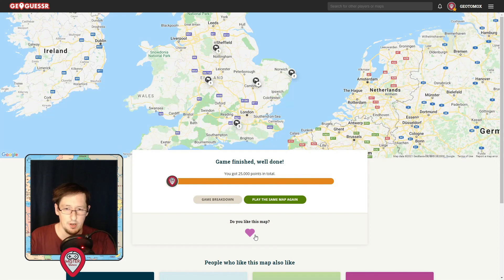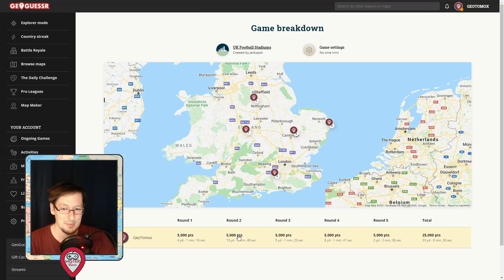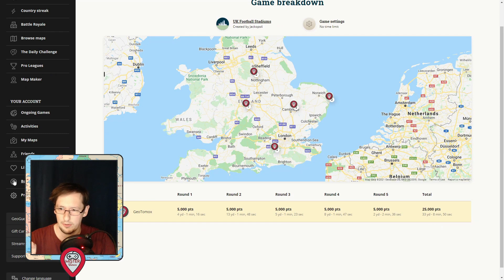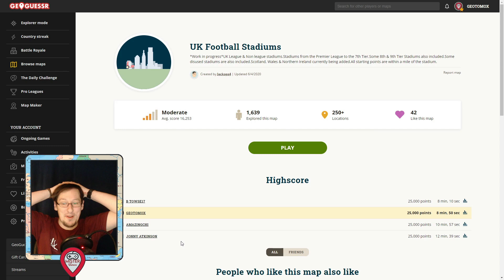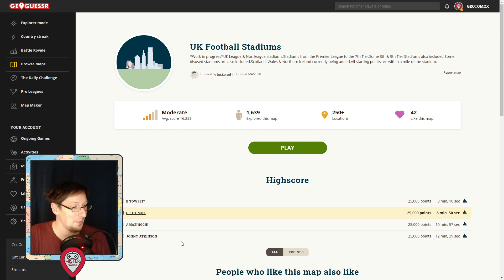We've got max points. Was that a good round? That felt like a good round — 8 minutes 50. We haven't taken top spot, have we? We haven't, but we've beaten Chi. Chi, that is a challenge down to you now. And we've beaten Johnny — we've beaten our nemesis! Finally. But we are still 40 seconds away from Towsy. Towsy, if you're out there and watching this, my hat comes off to you sir — you've done an amazing round there, but we've done it. Wow.